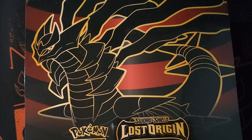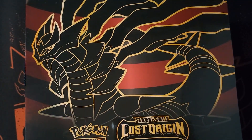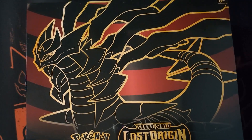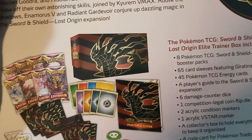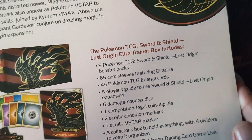What's up YouTube, it's the Zebra Guy and we are back with another video. This one is a little bit late — I am late for the party here — but we do have the Lost Origin Elite Trainer Box. On the back there's your packs, sleeves, dividers, energy cards and everything else, which is awesome.